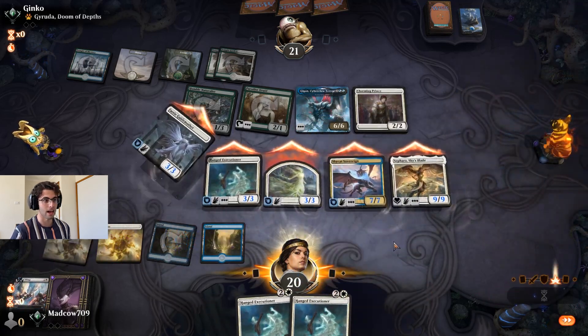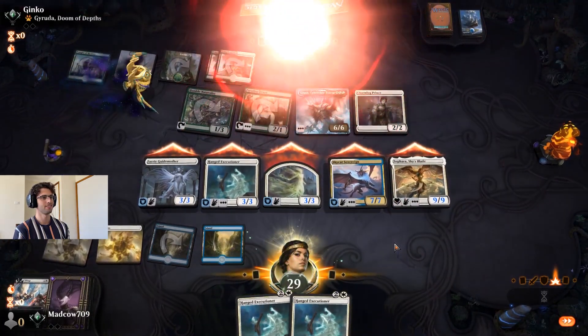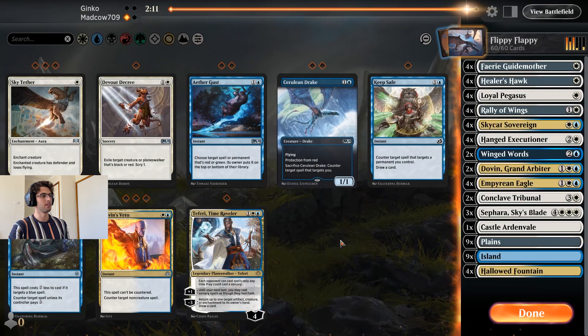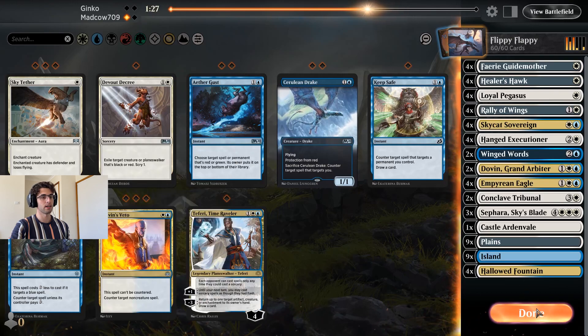Look at this attack — boom boom boom. See what's going on now — when this deck works, it absolutely works. The only thing I'm tempted to bring in is Mystical Dispute, because we can counter the Gyruda when we know it's coming.